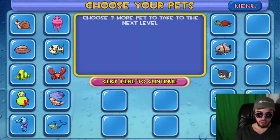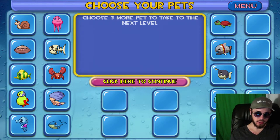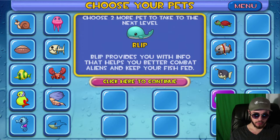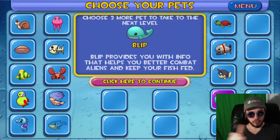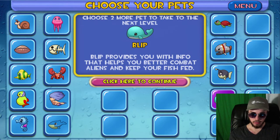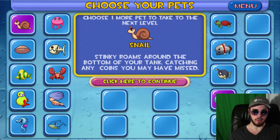Hey, this is Will, back doing Aquarium for iOS. In this video, we're going to dive into tank 3-5. We unlocked Blip in the last episode. Blip is going to give us a lot of information about the tank by unlocking all of our options right at the beginning to buy food and all that kind of stuff, and telling us things about the health of our enemies and the aliens that come into the tank.